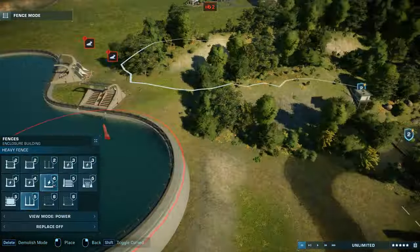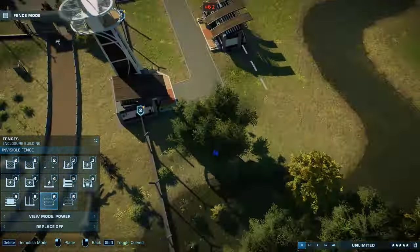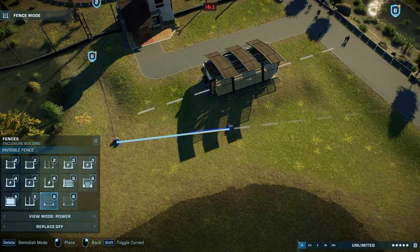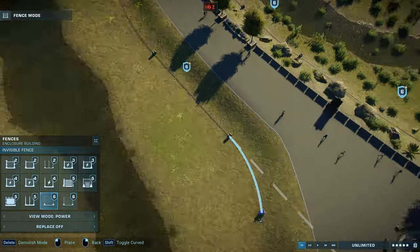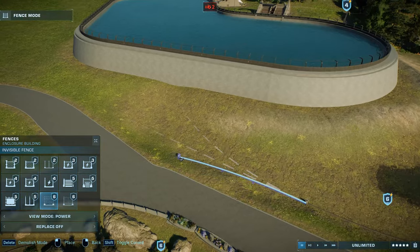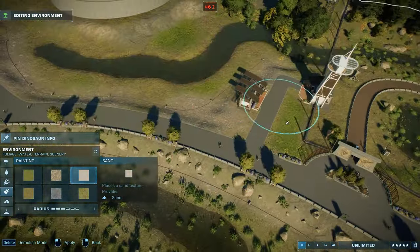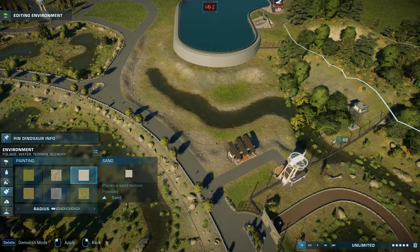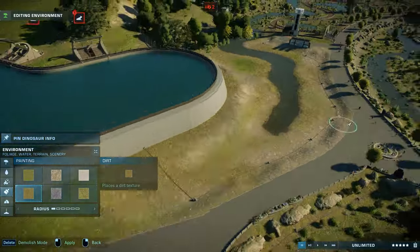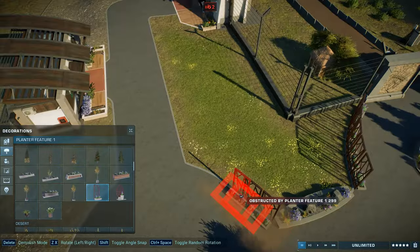One of the enclosures we'll build today is something very unexpected — something I didn't plan but that just happened during building this section. I basically had a very narrow and long space between the lagoon and the path, and I decided that some small herbivore could fit in there. Going through the list of herbivores we still don't have, I stumbled upon the Pachycephalosaurus and decided it would be a perfect contender.